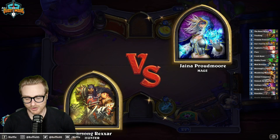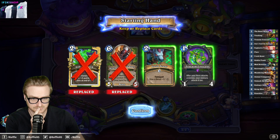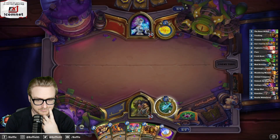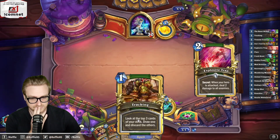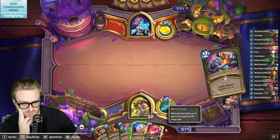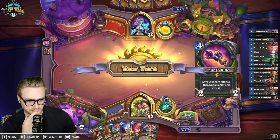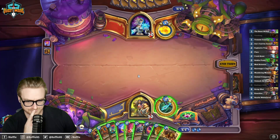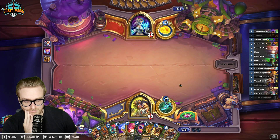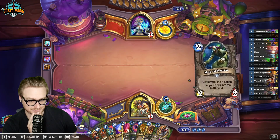No more mages — go away. This isn't a bad opener, at least. Just need to try and combo quickly if I can. The problem with mage in Wild is it's so incredibly consistent, which is the opposite of random into random.